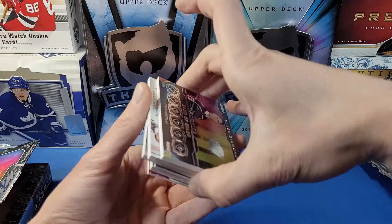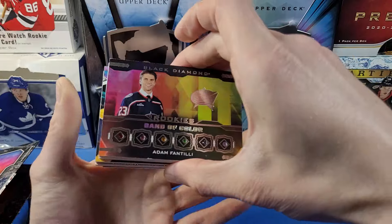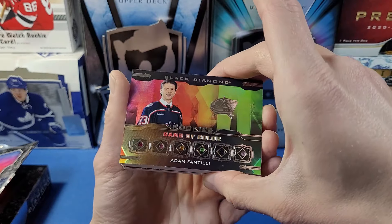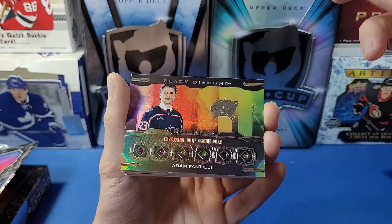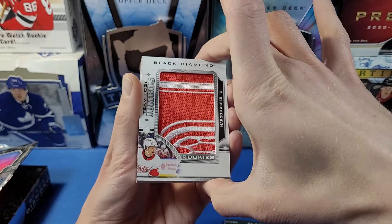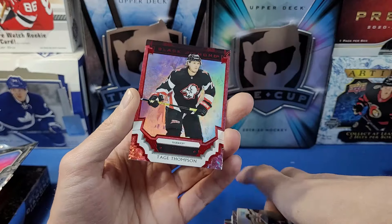Looking back at the box — the Band of Color Fantilly turned out to be the hit of the box. All Band of Color cards do have the diamond, making them very hard to pull, so we actually hit a very rare card with a solid player. Final rundown: Fantilly Band of Color to 24, Marco Casper Team Logo Jumbo, Philip Forsberg Diamond Mine Relic, Sean Farrell Rookie Gem, Exquisite Tandems Trotter and Bossy to 99, and Tage Thompson base to 75.